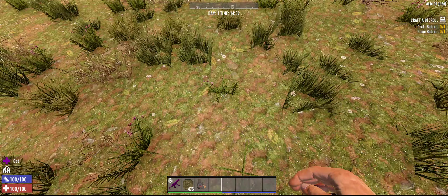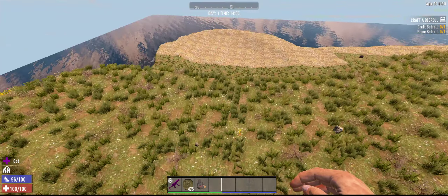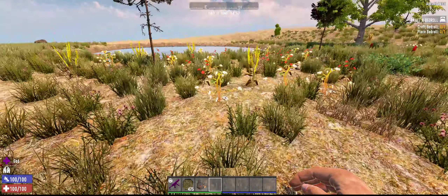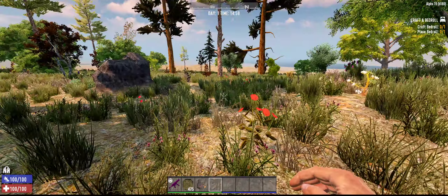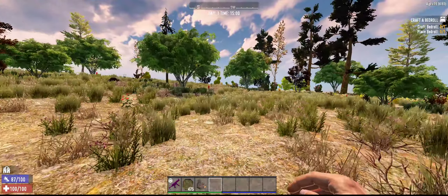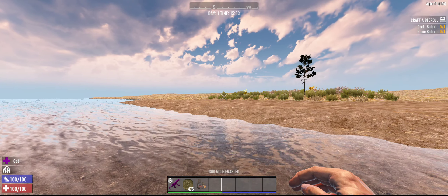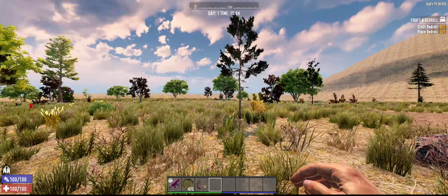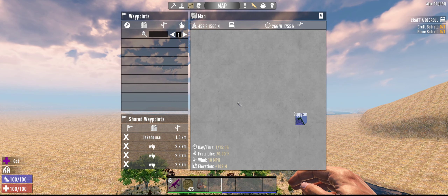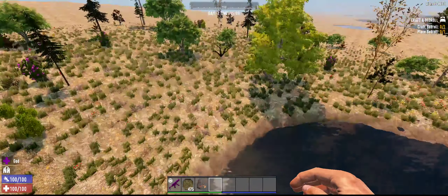I think that is all of these. Let's see if I can find this lake. It's supposed to be at 121-something. I don't know — there was supposed to be a lake house. I'd have to tab out to see where it was at, but it was somewhere. That looks like a vanilla texture there — I forgot to swap those out, I guess.